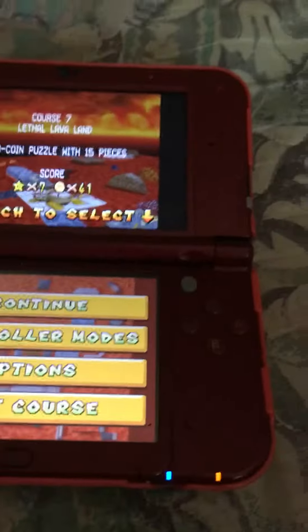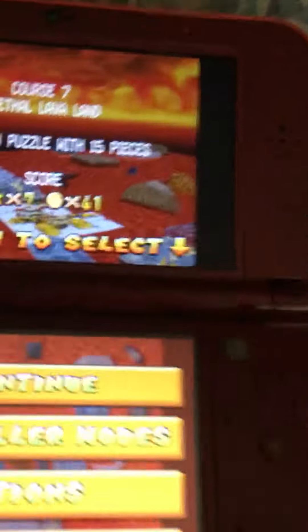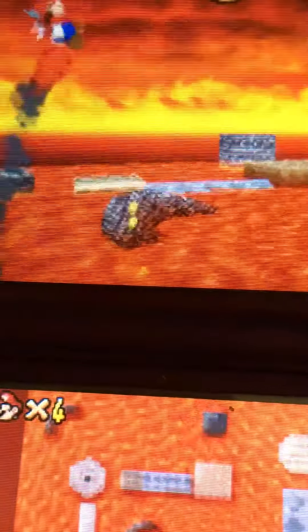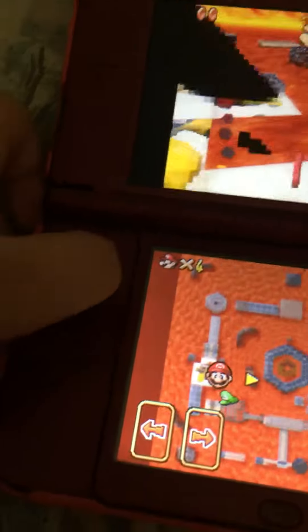Hey guys, it's me TNV33. I found a glitch in Super Mario 64 DS. I'm in this. I didn't do anything. All I did was... And if I get out of it... well, that was a weird glitch. All I did was move left quickly.